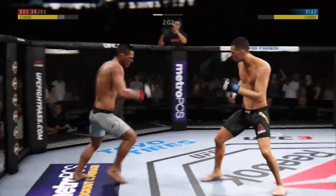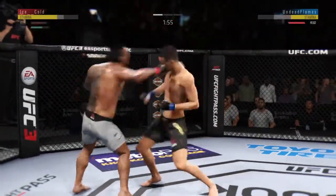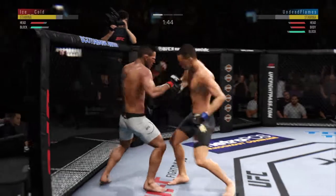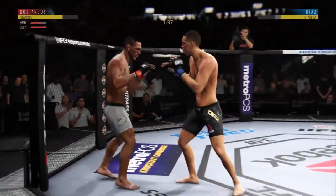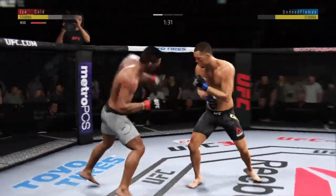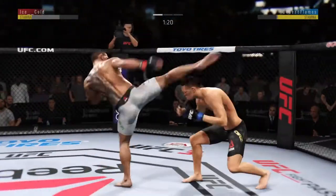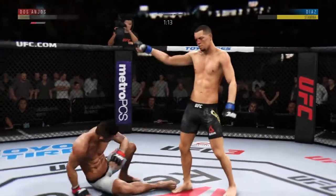Two minutes now to go in the round. He tagged him with that right hand — wham! The right and the left behind it. That one hurt. He's keeping busy here, connecting with a lot of punches. Right hand upstairs. He lands another strike to the body here. He's really starting to look like it did stun him a little bit. He's trying to hang on.